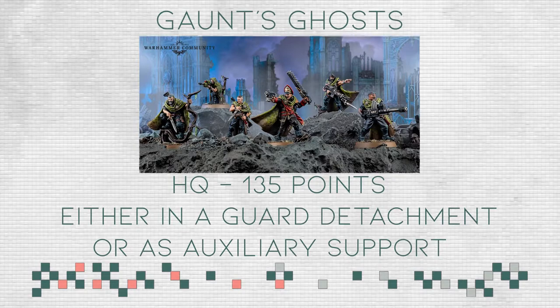It's not bad when it comes to price per point, and GW was always known to price their character models a little bit higher — and this is more or less a box full of characters. They will very likely be in the new Guard Codex. They can be included in a Guard Detachment or Auxiliary Support, they do not break regimental traits, and GW has stated that they have included their 10th regiment rules — their stealthiness — into their baseline rules.